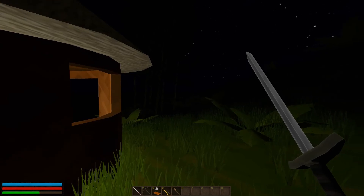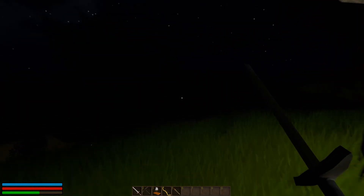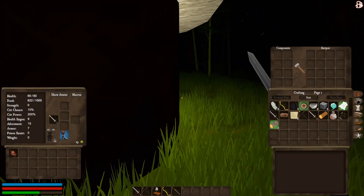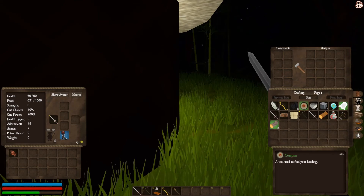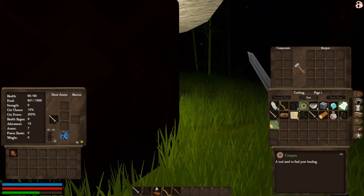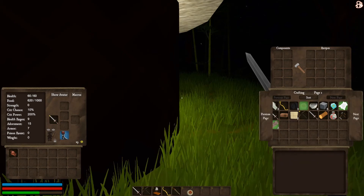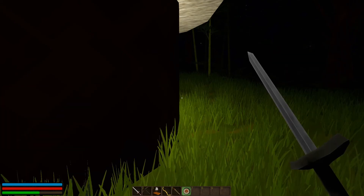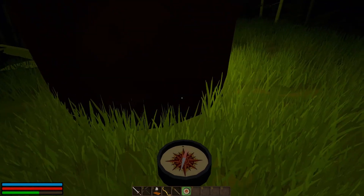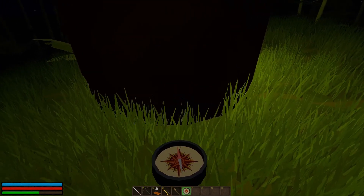It's kind of a dead of night at the moment, so there's not a lot we can really do because you can't really see too well. It is very dark. What were we trying to do here? I think there was an objective and I've completely forgotten. Compass tool used to find your heading. You can actually get the compass out at the bottom of the screen, so you can sort of navigate your way around.